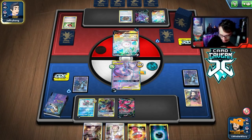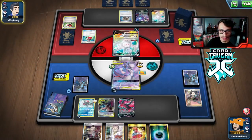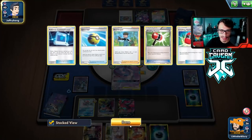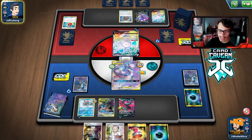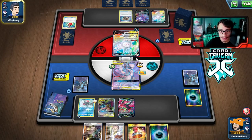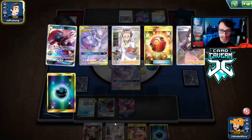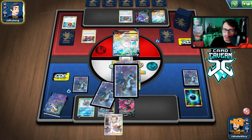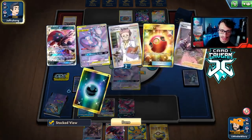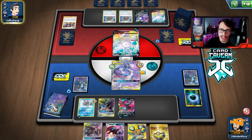We get the energy back from Moltres — not a big deal, but still sus. Hoping they whiff energy with their three-card hand. They Marnie our hand away — there goes our Research. Hopefully they whiff energy. We get Dedenne off the top, giving us a really good hand. We can get another Sneasel down. They have a four-card hand playing a split of energy — low chance of finding it. Please don't find it.